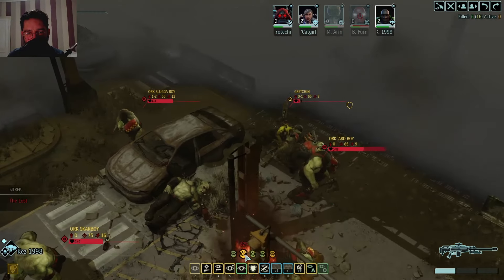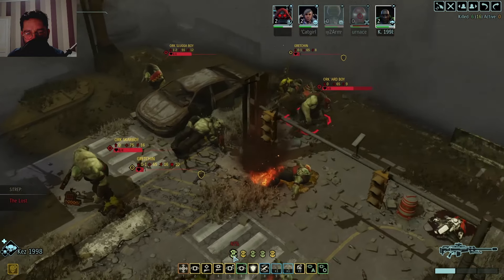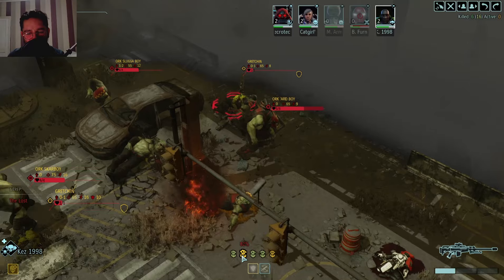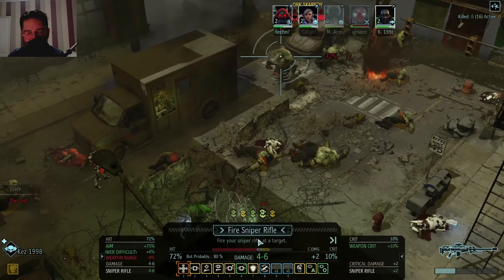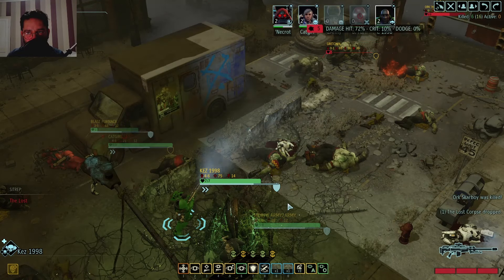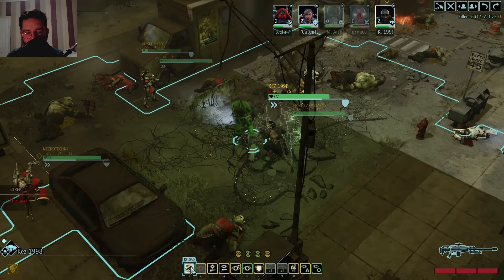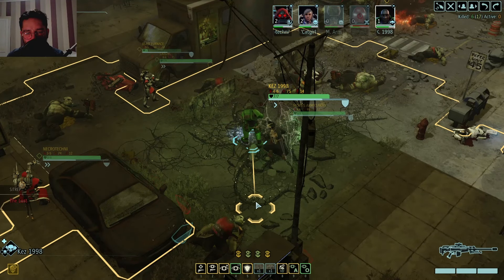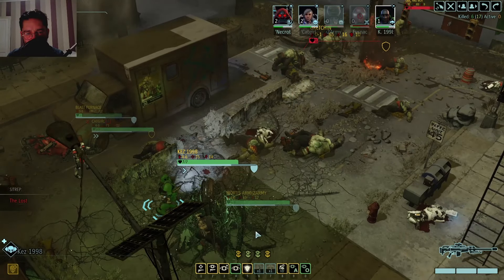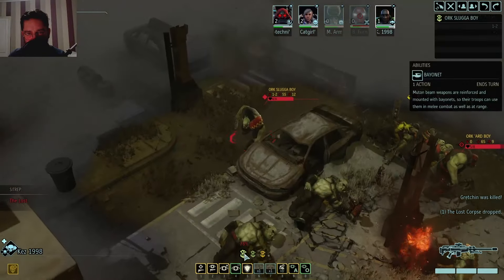Got one shot left. Do we get a shot on this Hard Boy knowing we probably won't kill him? He's not the main damage dealer - the main problem is the Ork Scar Boy. Shoot him! Headshot - one shot, one kill, that's the deal. And then a reload for you for the upcoming... oh, we've also got a pistol. Fire at the Grot - just killing everyone. Ridiculous levels of damage. Let's kill that Grot as well.